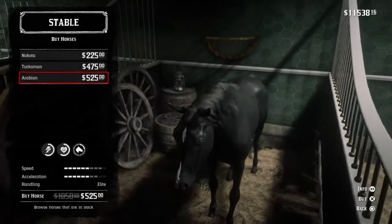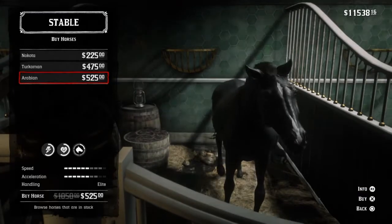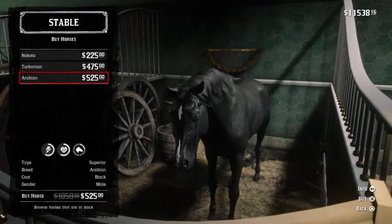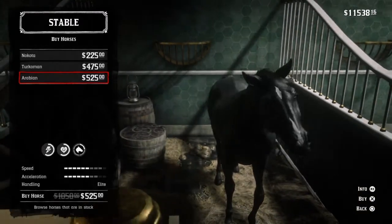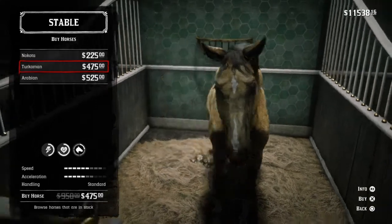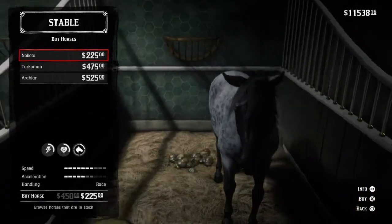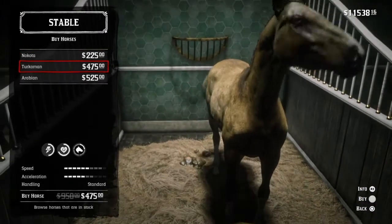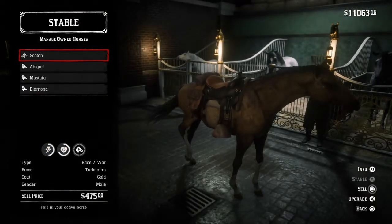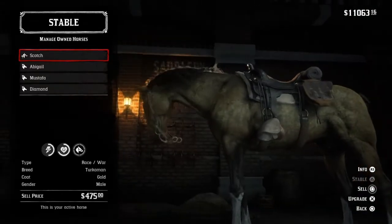Look at the black Arabian I'm on now — look at the speed bars — and then if I go to the Nakota, see that this is a superior breed. Look at the speed on the Nakota: the black Arabian was not at the top, so that means the Nakota is faster than the black Arabian.